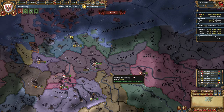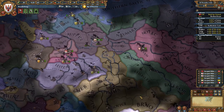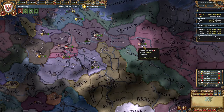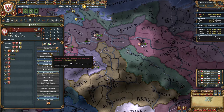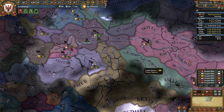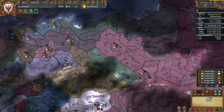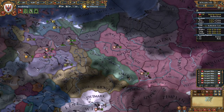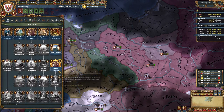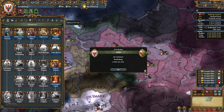I'll probably cover what I do after that in the next video. I've already done all the setup - I just had to wait for Poland to be ready, and now I've got them. Now it's just a waiting game. Saxony is a really good ally to start with because you get that prestige boost and the diplomatic reputation, plus diplomats and improve relations, which is very helpful early on.